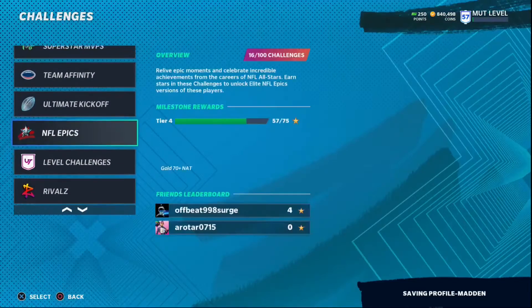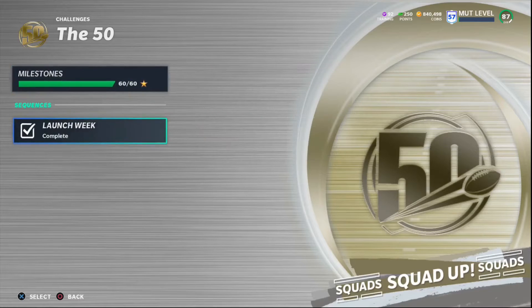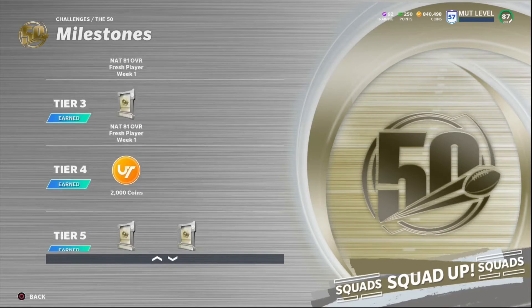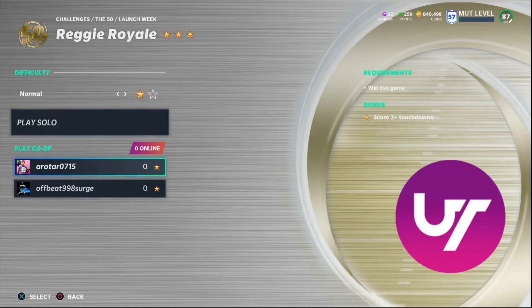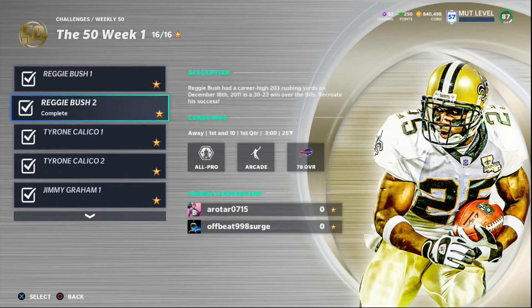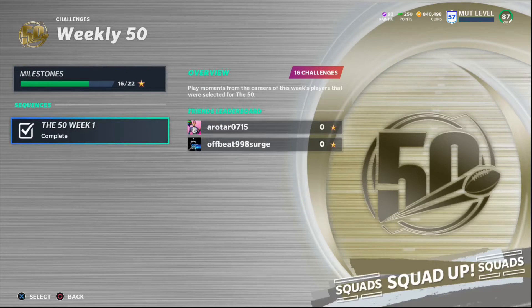Starting off, I think you guys should go to the challenges tab. We have the 50 challenges and, as you can see, I completed both 20 out of 20 and 16 out of 16 challenges. This is an easy 200k coins just from completing these challenges. Right here you get about 4k, and throughout these you get about 400 coins per solo on the three-star ones, plus 500 coins per challenge on others.